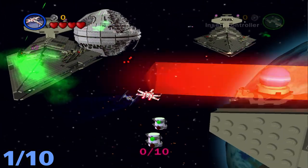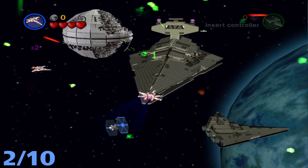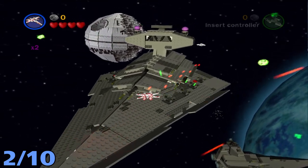Minikit number one is going to be right when you spawn, to the left of the very first ship. And minikit number two will be to the right of the second ship, right behind it.